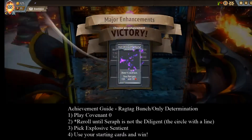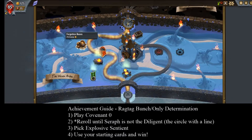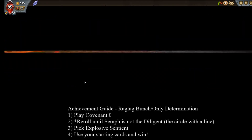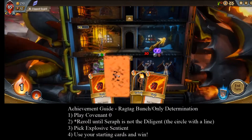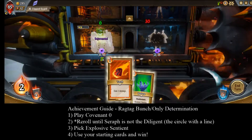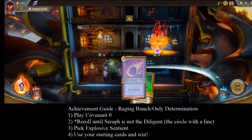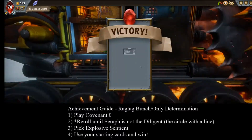For my run-through I use Awoken as a primary champion and start a run at Covenant Zero. If it's against Seraph the Diligent I restart, since I don't want to rely on getting a random card during the course of the run in order to have a chance at the achievement. Then I pick the Explosive Sentient, which is the one that does damage whenever you heal. If that's not a choice — which is a 1 out of 3 chance — you can restart and look for a combination of getting the Explosive Sentient and having Seraph not be the Diligent. Once you have those two, the random part of the game is pretty much over.